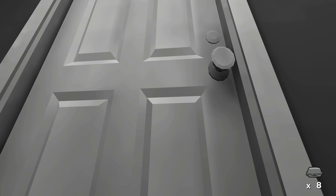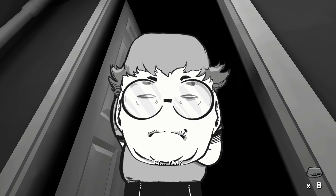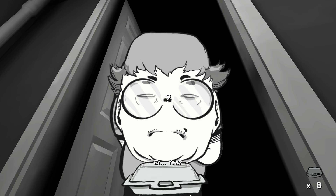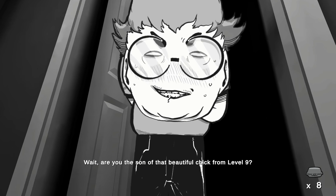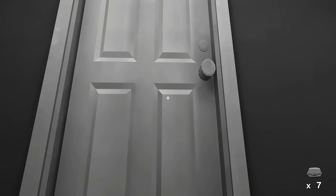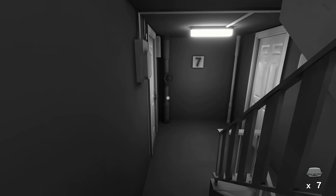Door three — this guy looks like he's into comic books. He says 'Your mum's leftovers? Nobody wants that.' Then he recognises us: 'Wait, you are the son of that beautiful chick from level nine?' He starts dribbling. He says 'I'll be sure to savour this while it's still warm.' That's so gross — this guy is a pervert, to say the least. We've got seven leftovers left — alliteration for you.